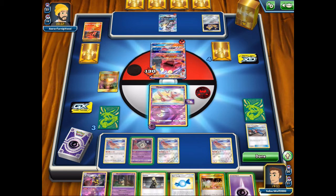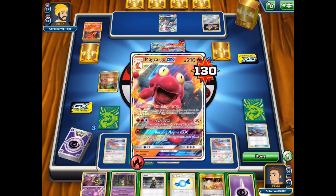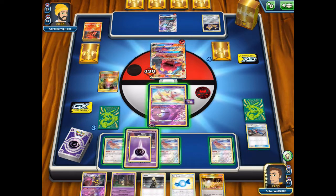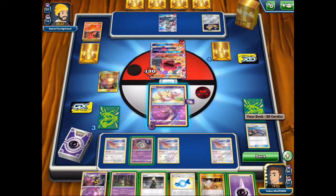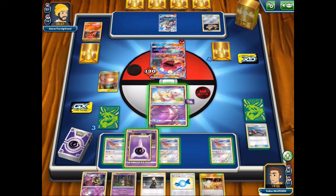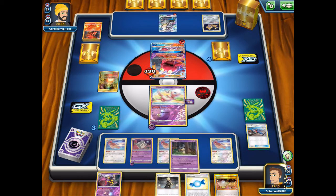Go for Lana's Fishing Rod and I can even use Cynthia, but I think we'll hold on to her since I've got the Rare Candy and Dusknoir. This dude is going to survive — debating where to put the energy. Let's put it on Duskull. I'm kind of feeling paranoid in case he pulls it or something and just KOs it. Sometimes I'm just paranoid — anyway.